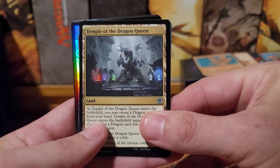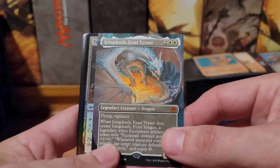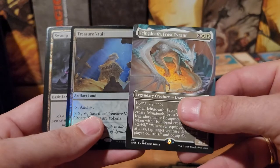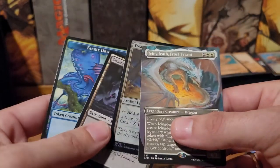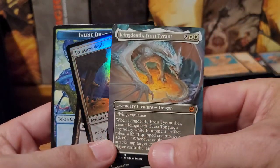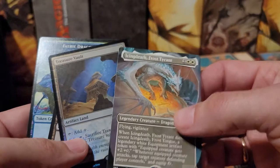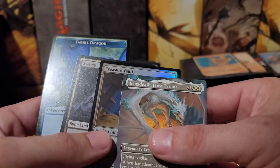Hammer, Pashar Ruin Seeker, you see a pair of goblins, Temple of the Dragon Queen. Oh that's cool — there's a full art card back there too! Oh ho ho ho — Icing Death, Frost Tyrant! If that ain't awesome — and a foil Treasure Vault. That's cool, and the fairy dragon in the back — Icing Death Frost Tyrant, full art, that is really cool.